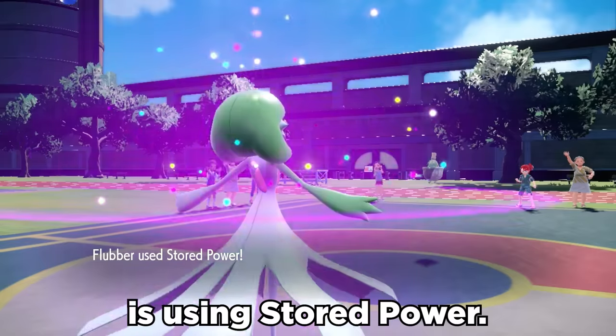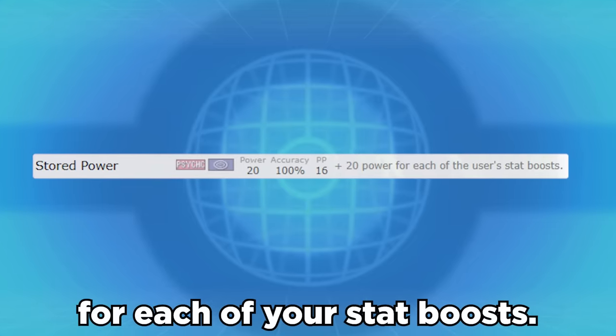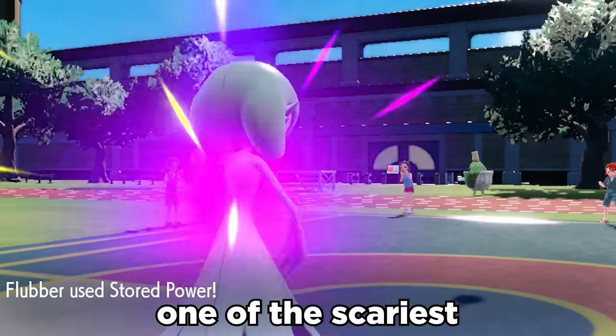The final icing on the cake is using Stored Power. Stored Power is a 20 base power move that gains 20 power for each of the user's stat boosts. After a few Simple-boosted stat increases, Stored Power becomes one of the scariest moves in the game.